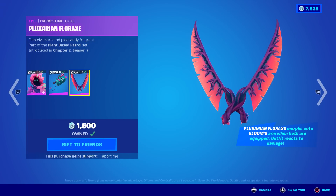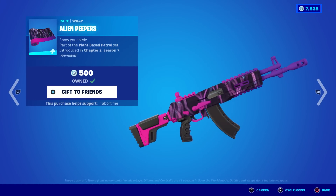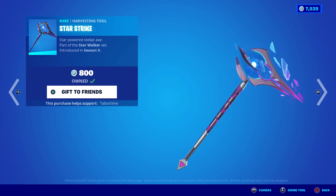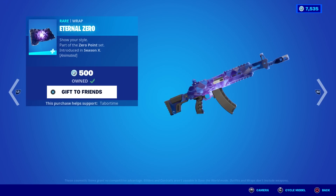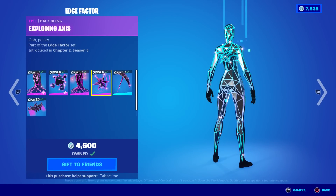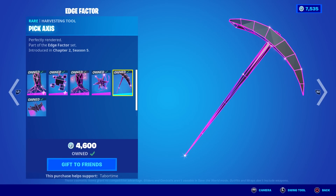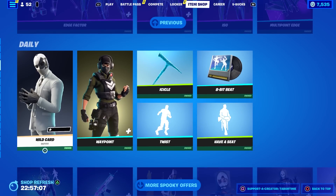Patch Patroller has the cool Zoot back bling. Then there's the Pluxarian Florax — weirdest pickaxe name — with Alien Peepers; you can see little peeps in there. Infinity has been around since Season X, pretty cool. Star Strike is a nice pickaxe with a nice splash but no contrail, unfortunately. Eternal Zero is a nice gemstone-like wrap. The Edge Factor makes a return — on this style the female and her back bling are not reactive, but the male and male back bling are both reactive.